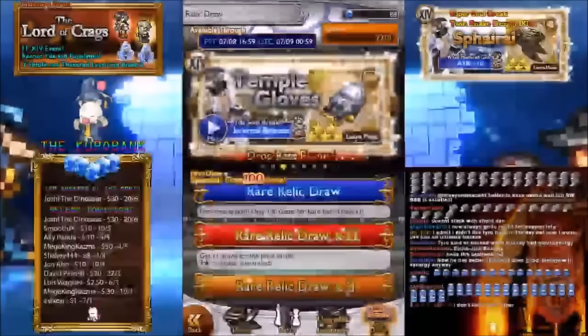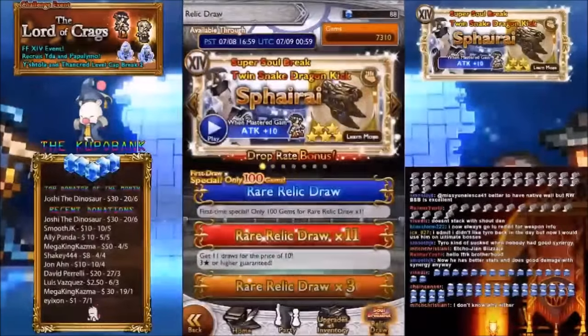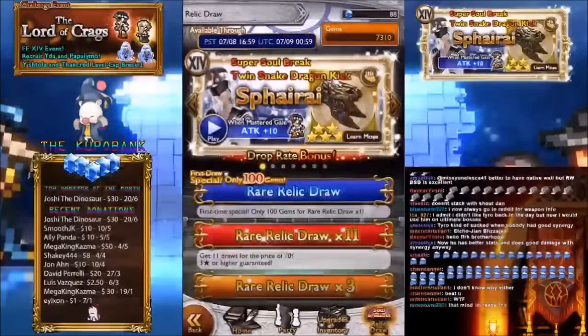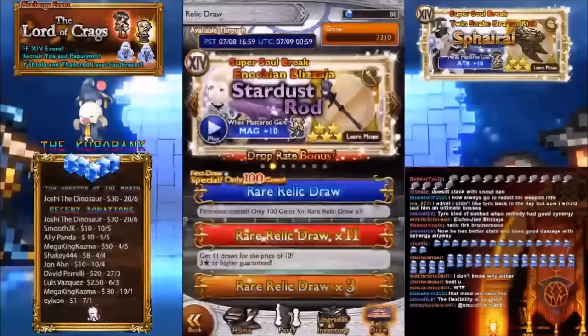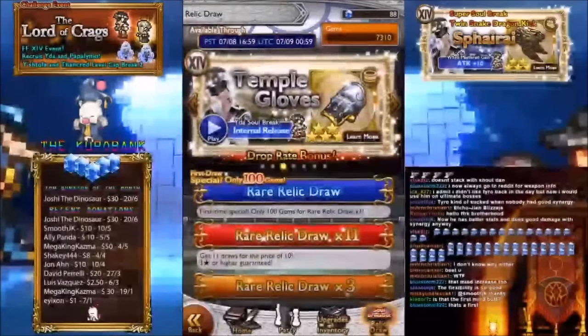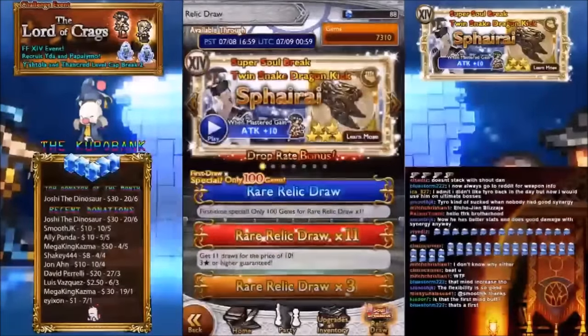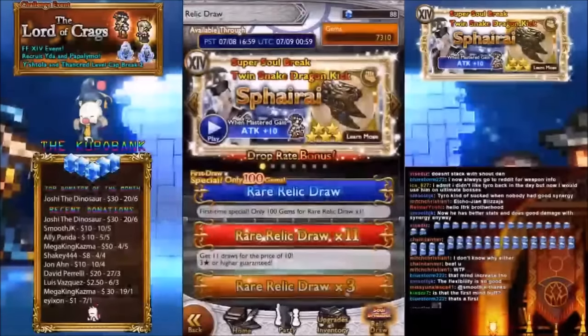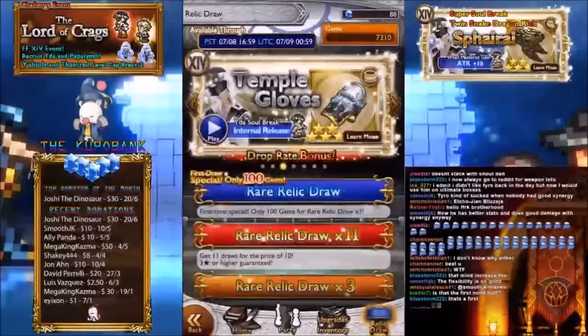What I really hate is how they don't show the weapon icons anymore. Back in the day, if you got Squall's Cutting Trigger as an SSB you could see the weapon, but now you can't, which really sucks. If you could actually see this weapon it would look awesome. It's very lazy of DeNA — that's something I rant about all the time.